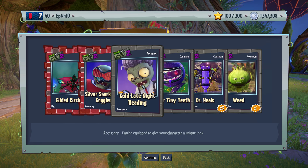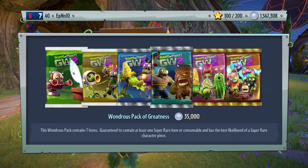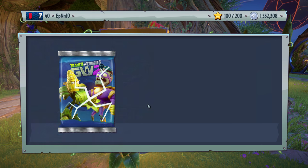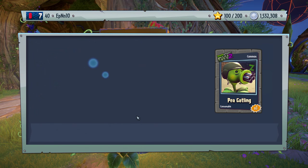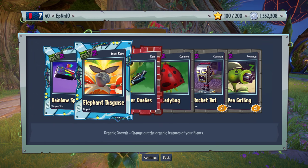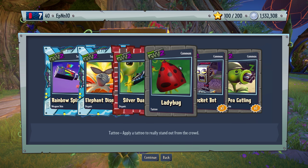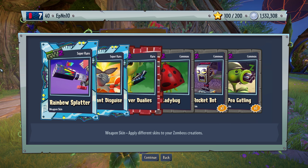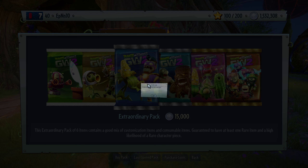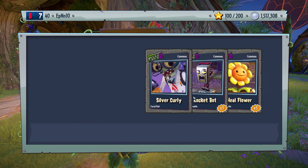Gilded — whatever. That looks creepy — that chomper has like normal teeth. Ladybug. Rainbow splatter. Elephant disguise — silver version though. And ladybug. Overall, really nice pack in terms of all the new stuff and unique things.